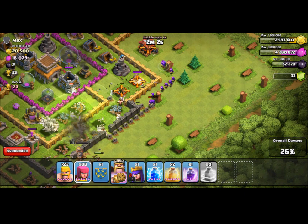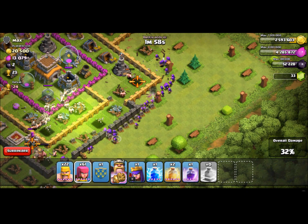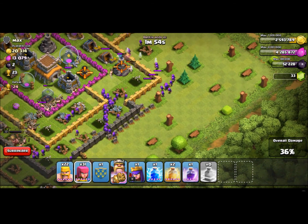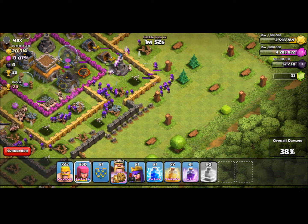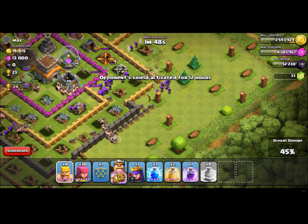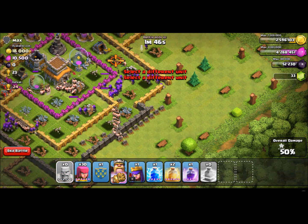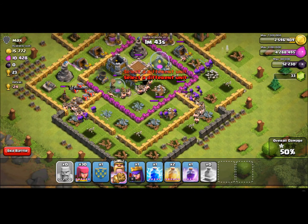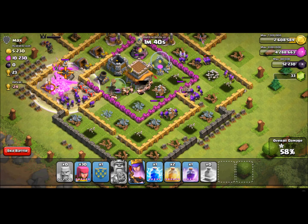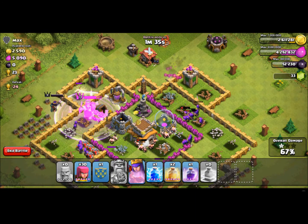Then I'm gonna deploy my archers to take care of the defenses. The only thing that scares me is the wizard tower — I'm not scared of the mortars, just the wizard tower, because it attacks pretty frequently which kinda kills me. And now I'm gonna press the ultimate button — the Barbarian King ultimate. It's a pretty sweet rage spell, almost the same as the rage spell. I'm gonna deploy my Archer Queen too.